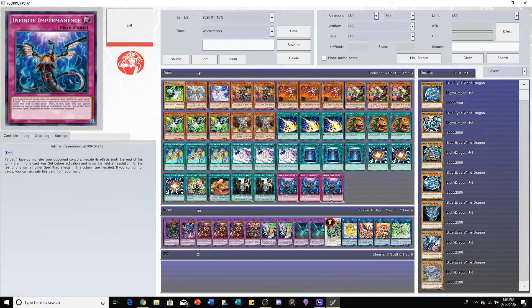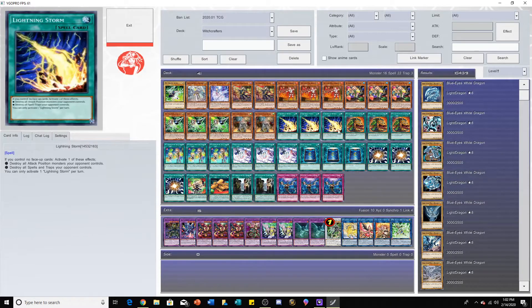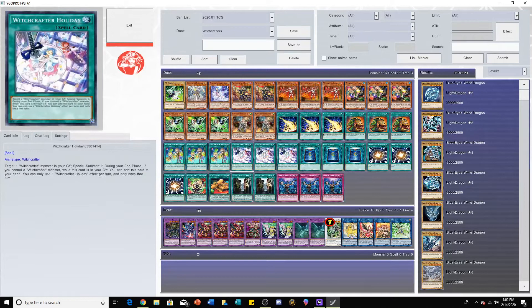As I said in my Celtic Guardian OCG deck list, even your most casual of decks can't help but being over three hundred dollars, and this one's actually six hundred dollars. You could probably optimize this a bit — you could play Pot of Desires, or Book of Spell, Book of Knowledge, or Twin Twisters as well. Still really good options if you're on a budget and want to build this deck.